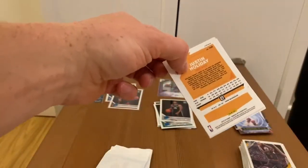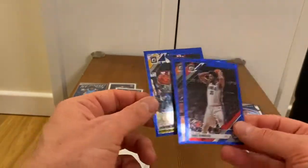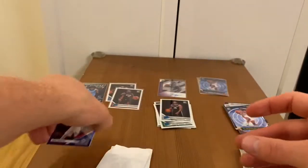Okay, we have Justin Holiday — so we know that one for sure — and in front Joel Embiid, and in the middle Dennis Smith Jr. So no rookie in this pack.